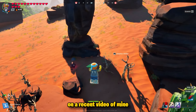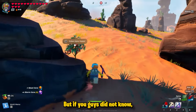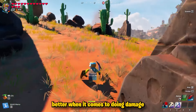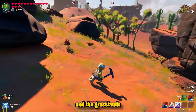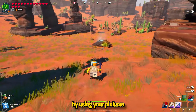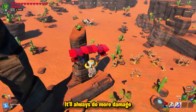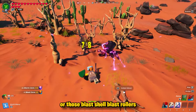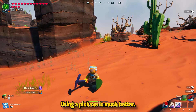I was surprised that more people didn't realize this. Using a pickaxe on crabs is much better for doing damage and killing them faster. Inside the dry valley, snow biome, and grasslands, when it comes to shell crabs or rollers, you do more damage with your pickaxe — even with critical damage factored in. It always does more damage than a sword, crossbow, or lightsaber. For blast core or blast shell rollers in the dry valley, using a pickaxe is much better.